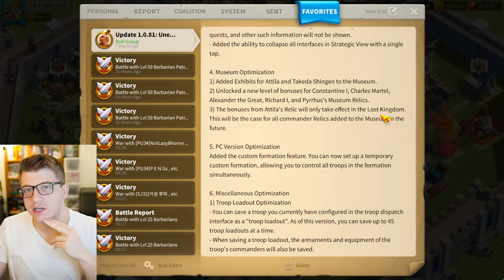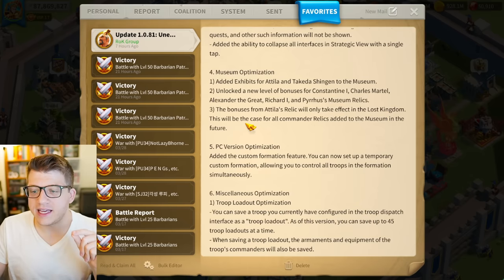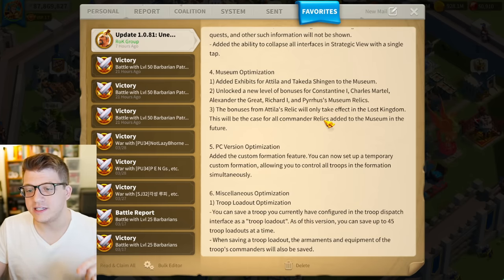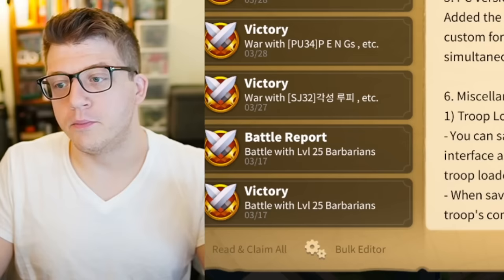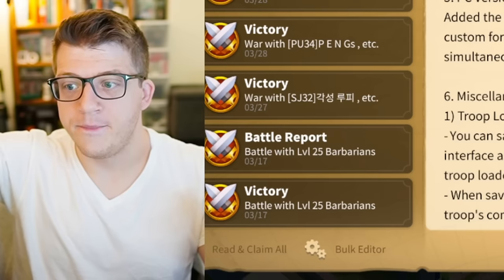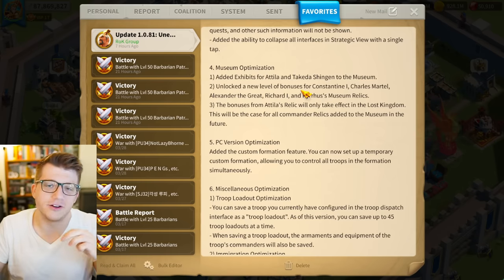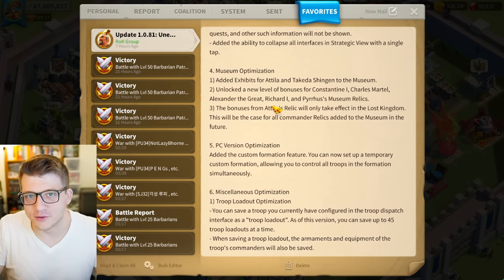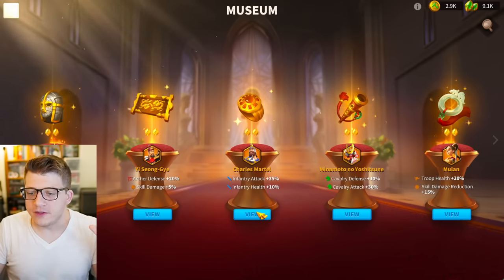The bonuses from Attila's relic will only take effect in the Season of Conquest — there was a correction on Discord clarifying this. This will be the case for all commander relics added to the museum in the future. Everything prior to this release stays the same as far as we can tell, but all Season 3 and newer commanders from today onwards will only be active in Season of Conquest. That makes sense because these commanders are actually meta-adjacent — still usable — whereas Richard the First isn't really meta except for KvK1.